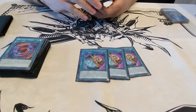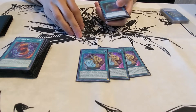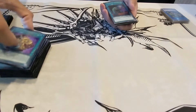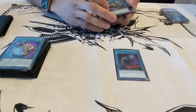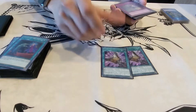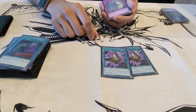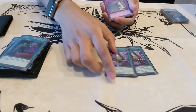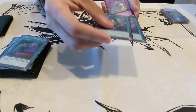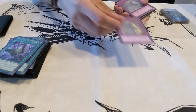We have three Pot of Prosperity, which helps get to your combo pieces faster. One Call by the Grave to deal with those pesky hand traps. And two copies of Triple Tactics Talent, which gives you the versatility to draw more cards, steal your opponent's monsters, or look at your opponent's hand like Forceful Sentry.